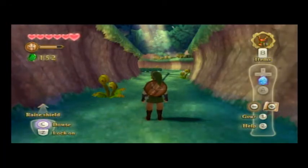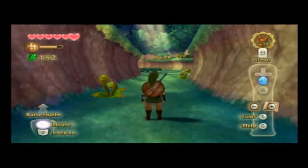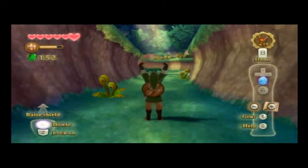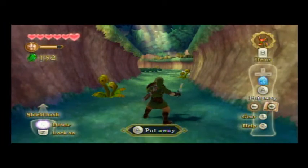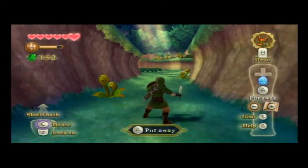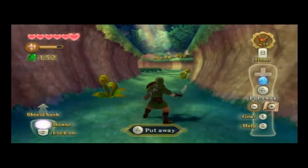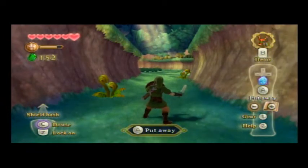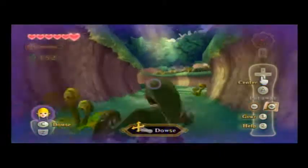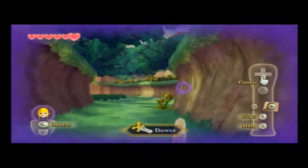Hey guys, and welcome to another episode of Let's Play The Legend of Zelda Skyward Sword. When we last left off, we found the three missing kikwis, and then the elder gave us a slingshot and told us that Zelda's in a temple in the deep woods. So we made our way to the deeper part of the woods, the deep woods, and now we're going to douse for Zelda.